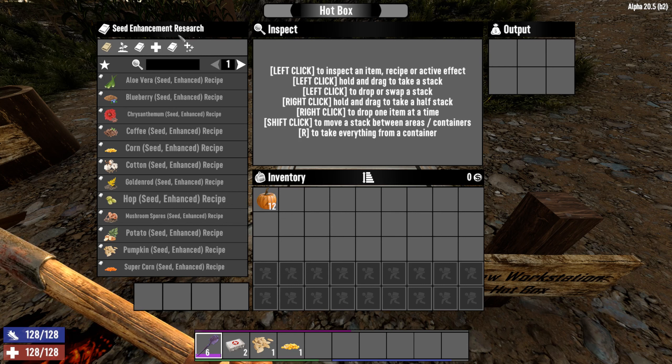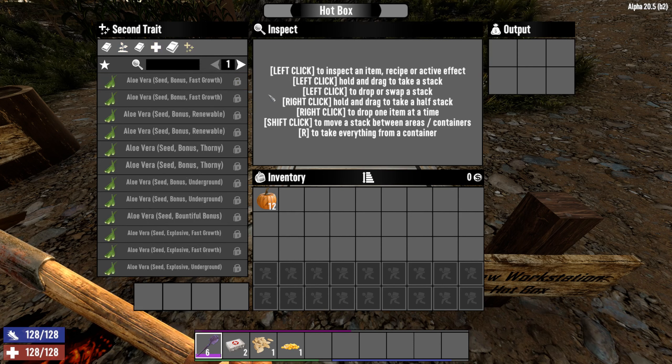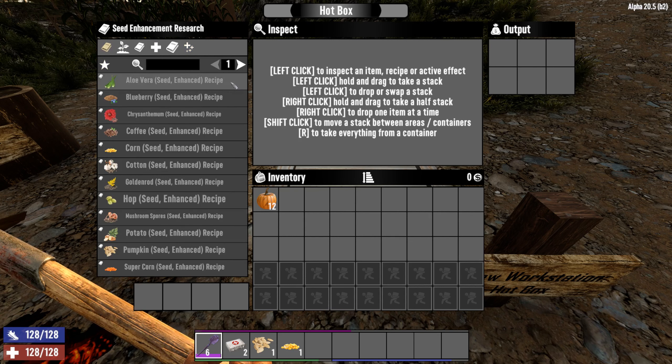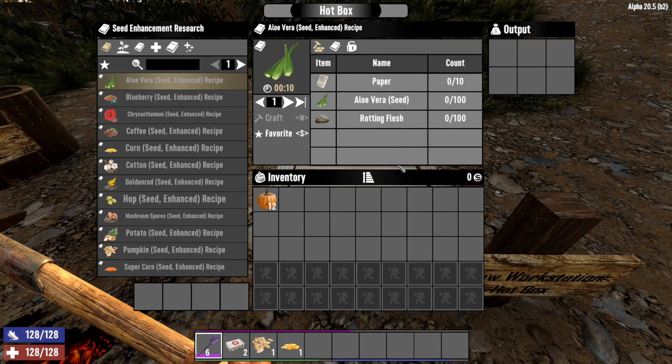Instead of unlocking each of the different seed recipes, the enhancements, the traits — all of these are padlocked behind research, required in order to basically craft a schematic so that you can learn this new type of enhancement.